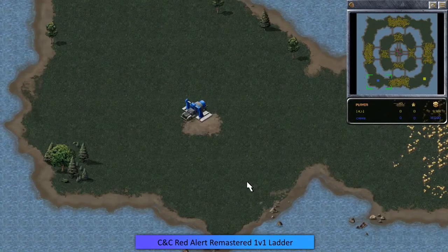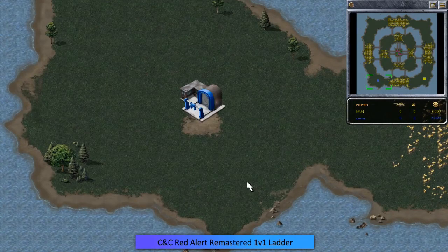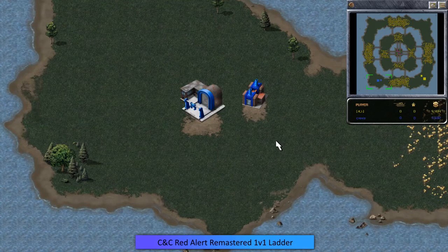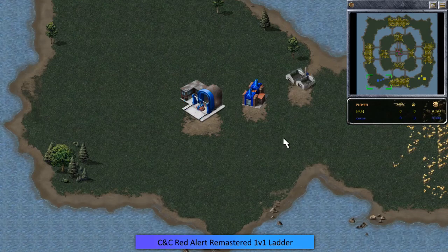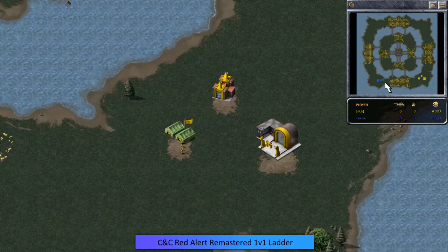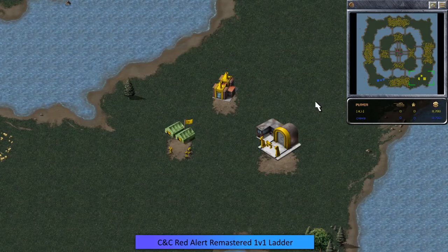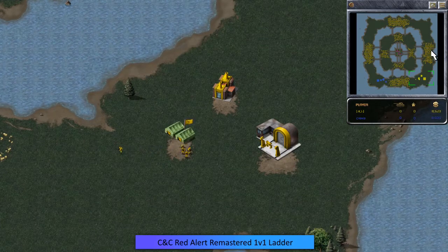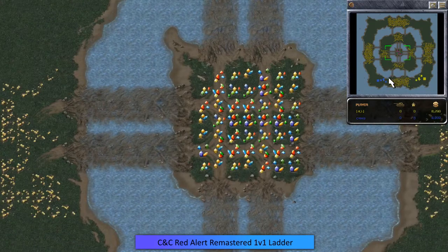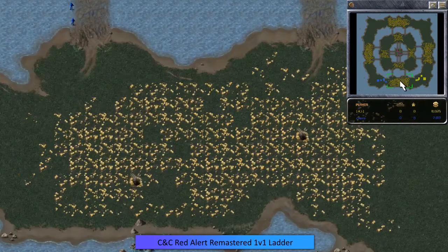Hello everybody! Welcome to the very first Command & Conquer Remastered 1 vs 1 Red Alert match casted by yours truly Yamato Special. We're going to go ahead and hop right into this game. In the bottom left we have Krexus in blue and KJ in gold, on the map Bullseye. As we can see on the mini map it looks like a bullseye, and in the middle we've got some delicious gems that are worth a whole lot more than the regular ore.